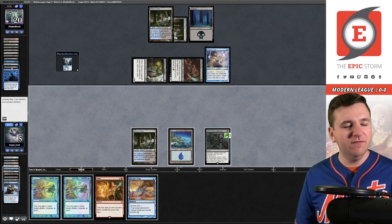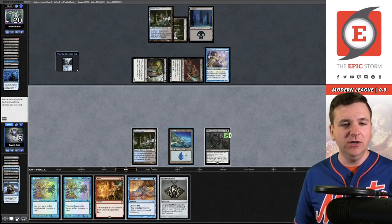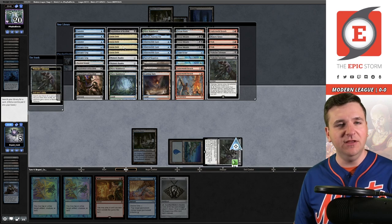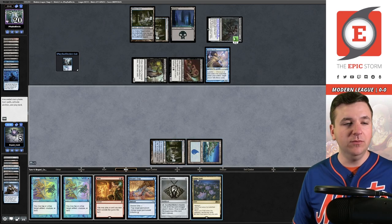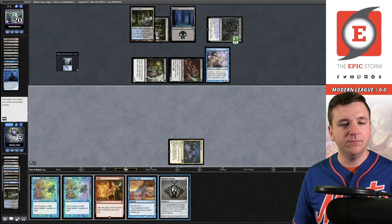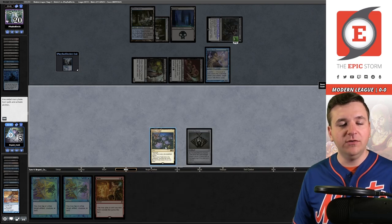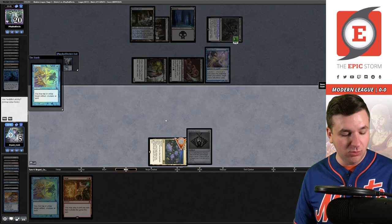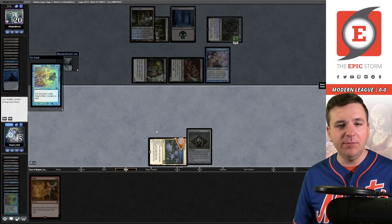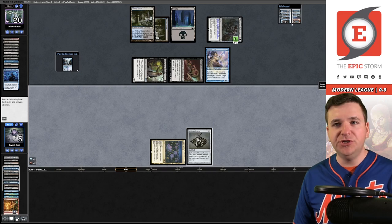They didn't use the Rotting Rats in the graveyard, and I think I'm going to take advantage — I think we just got the game because of it. We're going to pick up Lotus Field, tap for blue, sacrifice these lands. Let's untap. Here you get to see the Wish engine in action. It's not fair to call it a one-card combo — it's more of a one-card engine setup. Wish is going to get both Underworld Breach and the Scour.